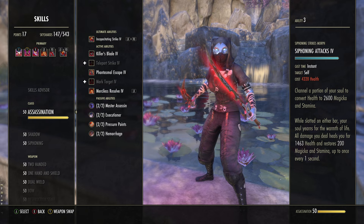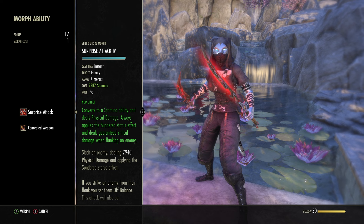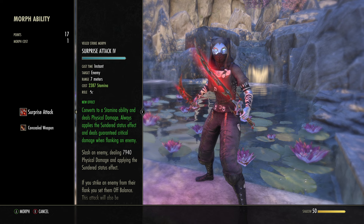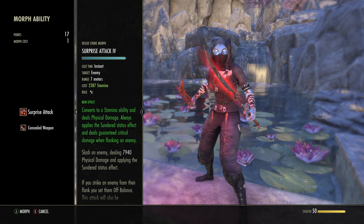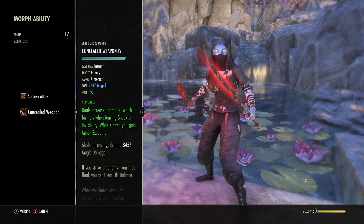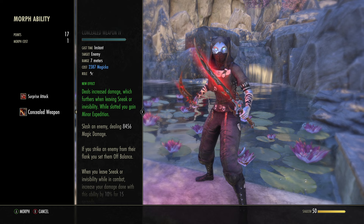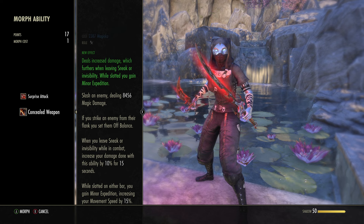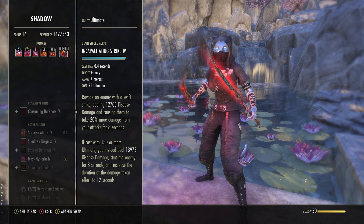Merciless Resolve is crazy — it has the flavor that if you're within melee range, which we should always be, you heal for over half the damage done. There've been times where I hit somebody for 20K+ and healed for 12K. Next skill is your spammable. Depending on whether you're mag or stam, this will depend what you run. If you are mag, you go Concealed Weapon. If you are stam, you go Surprise Attack. Surprise Attack converts to a stam ability, does physical damage and always applies the Sunder effect — applying Minor Breach, which is almost 3K armor shred. As of this patch, whenever you apply Sunder to an enemy, you the player get 100 weapon and spell damage. It's always a crit when you hit from behind. Concealed Weapon does 10% bonus damage at all times, and whenever you leave sneak or invisibility while slotted you get 10% more damage for 15 seconds.